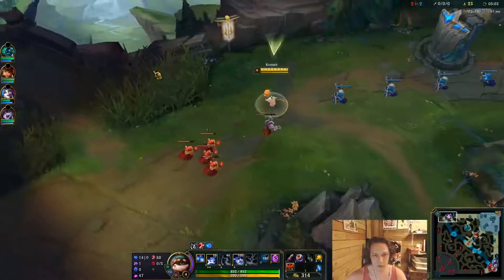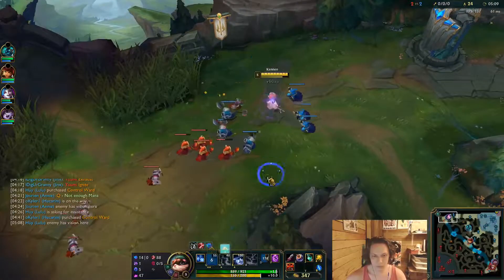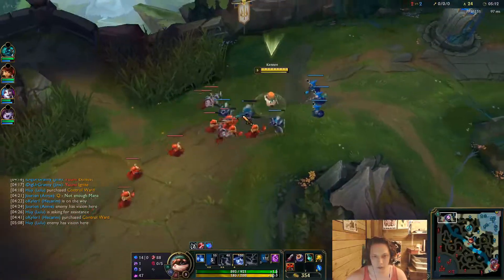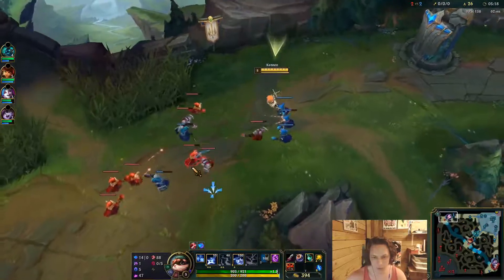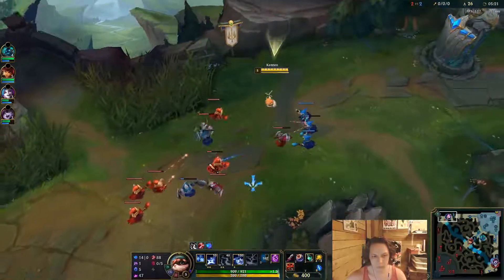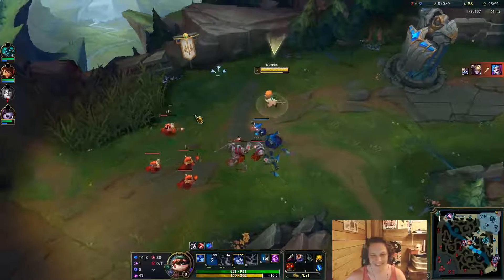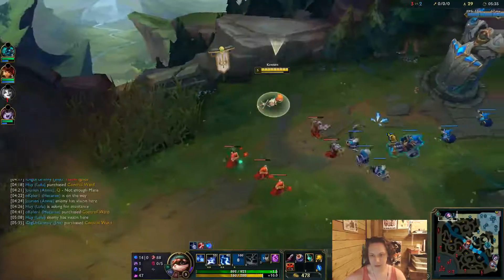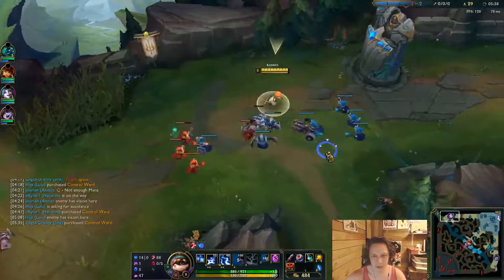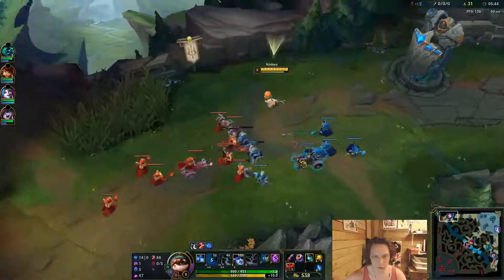I'll just freeze this real quick - she's gonna have to burn TP. Put a point in W, we're gonna start maxing W since it's an Akali. Can't really hit your Q cubes reliably, but if you alter in your shroud you can just press W and get all your damage off - it's pretty good. How's bot lane going? Looks like they're winning a trade right now... looks like they're losing a trade right now. I spoke too early. They get one-shot because Ezreal was level four and Jinx was level three. We actually got so much off this phase.